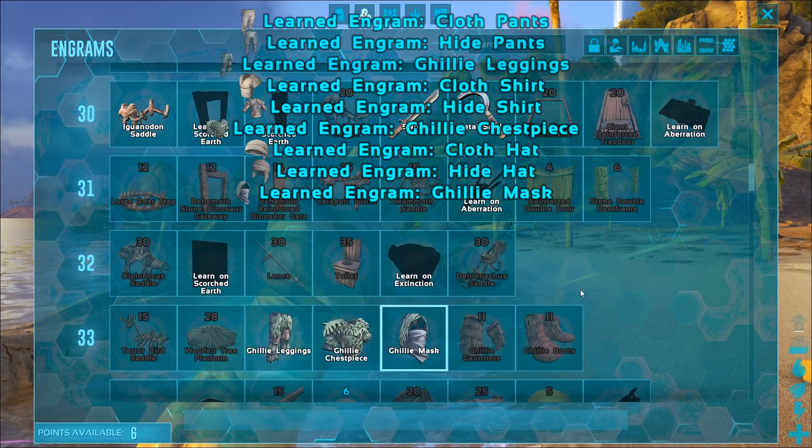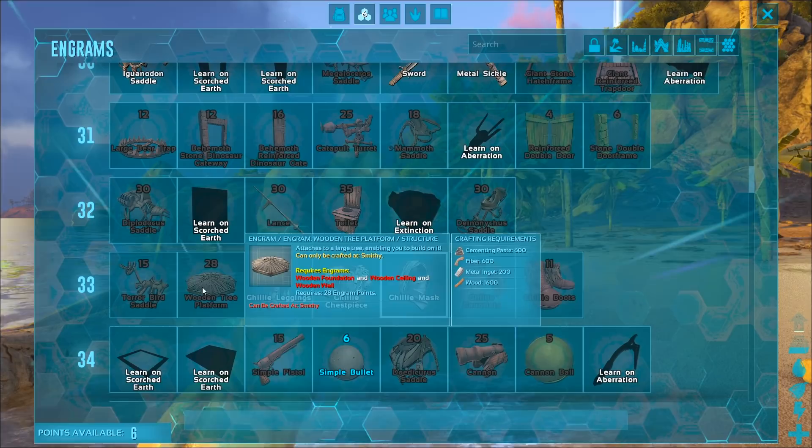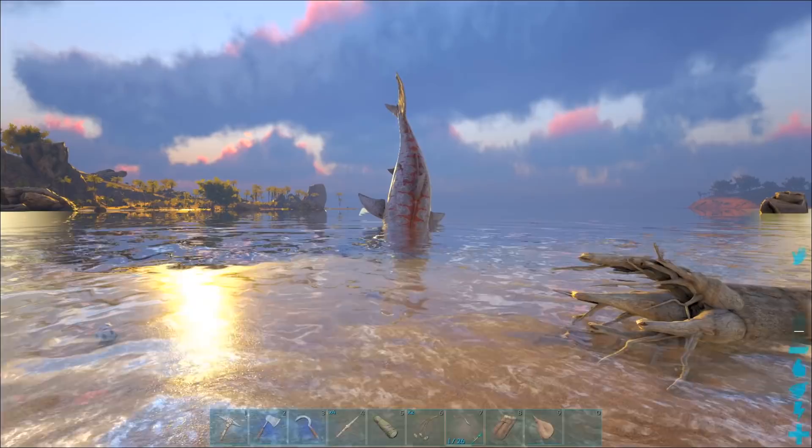It's gonna take a little bit to unlock all of the ghillie stuffs. Wooden tree platform — I have never, in the entire time I've played Ark, made a wooden tree platform. Oh, that'd be so cool to do, man. I'm pretty sure you have to plant these things in the redwood forest, right?